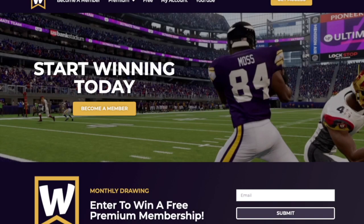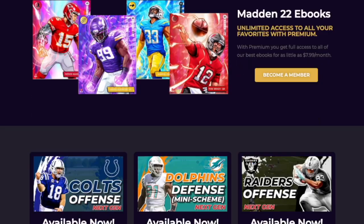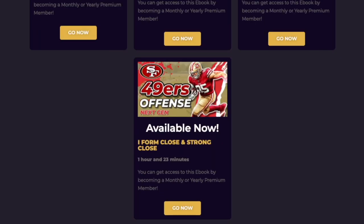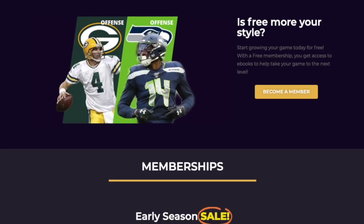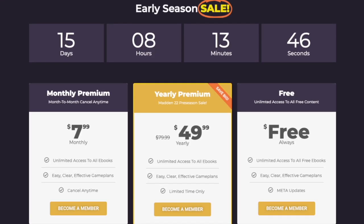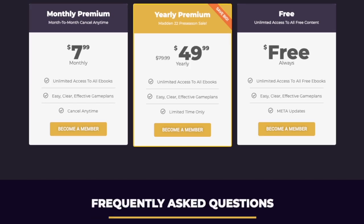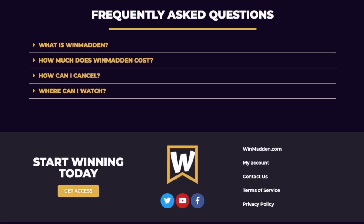This is the part of the video where I remind you — if you wanna take your game to the next level, head over to winmadden.com. We just dropped our fourth e-book of the year and we have an early season sale going on. You can get a yearly premium membership for $49.99, which gets you access to everything on our website, all of our e-books, all year round, at a huge discount. If you wanna start winning and stop losing today, head over to winmadden.com.